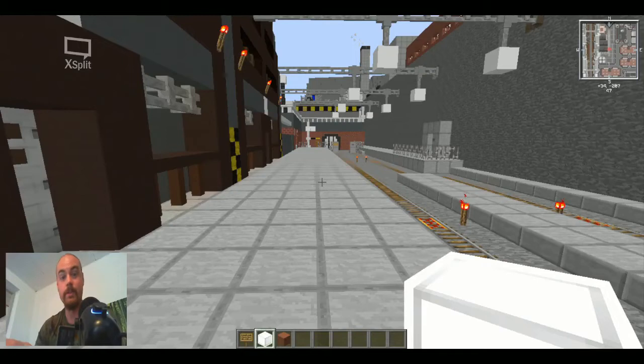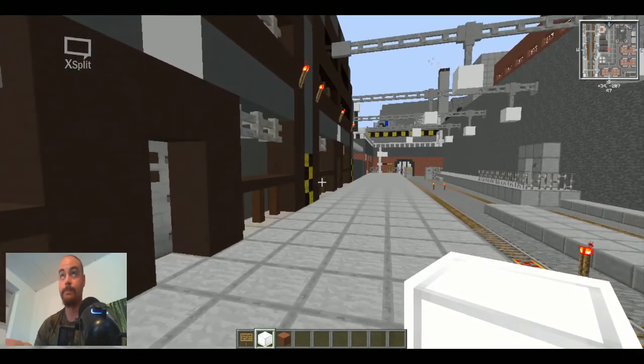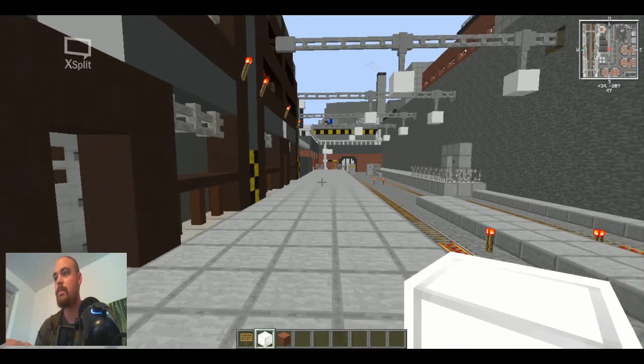Hello everybody, my name is GivenToe and today we're taking a tour of the Final Fantasy Midgar map in Minecraft. This world is gigantic — I can't really tell you how extremely enormous it is. It takes a lot of RAM on my computer. There might be a slight bit of lag, so please bear with me, but I really just need you to see this. We are on the platform in Sector 1 where the train rolls in and you start fighting with the soldiers, just like in Final Fantasy 7.